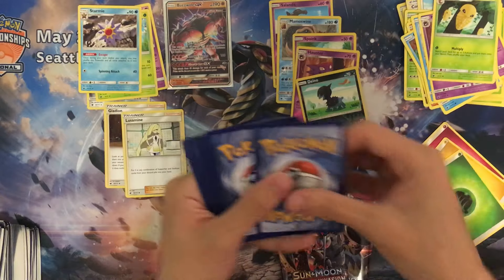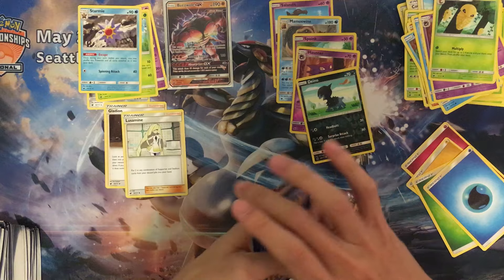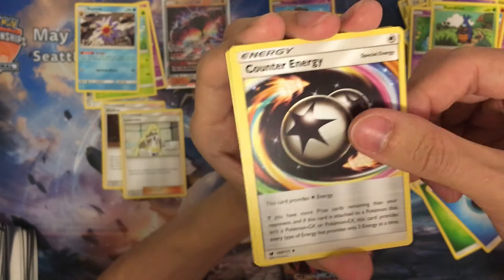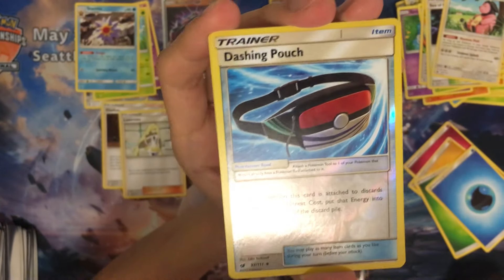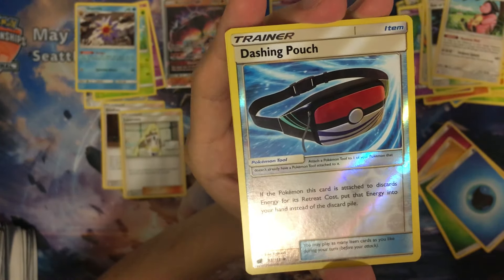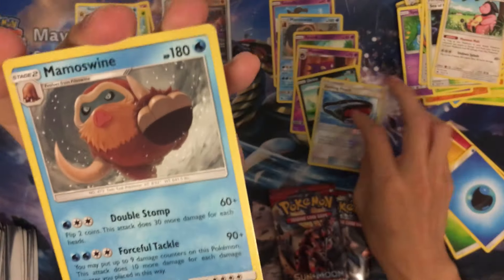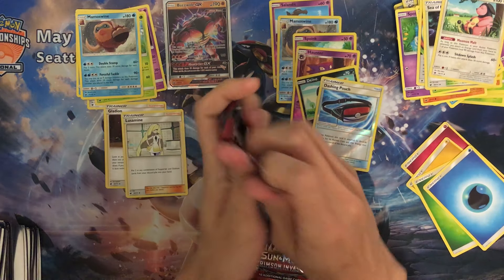Sixth pack, water energy. Starting with a Hubong, Manky, Slanted, Spoink, Counter Energy, Sea of Nothingness, Field Tank, reverse holo. Dashing Pouch — our first time seeing Discard Pouch. If the Pokémon Discard is attached, discard energy for its retreat cost and put that energy into your hand instead — so it's a way to save your energy. Last one is a rare Mamoswine. Two more packs to go.